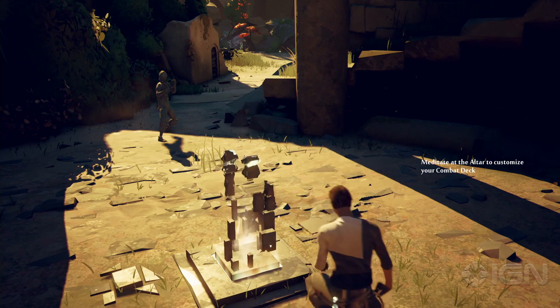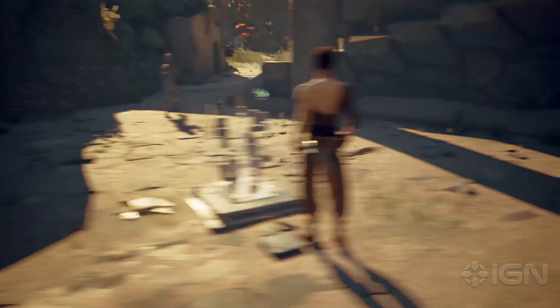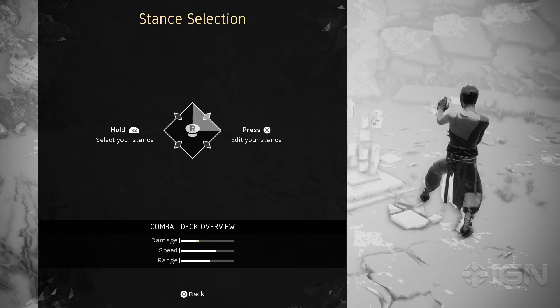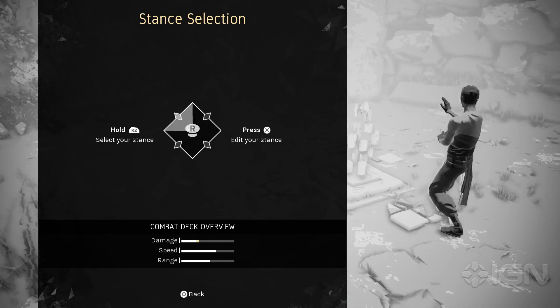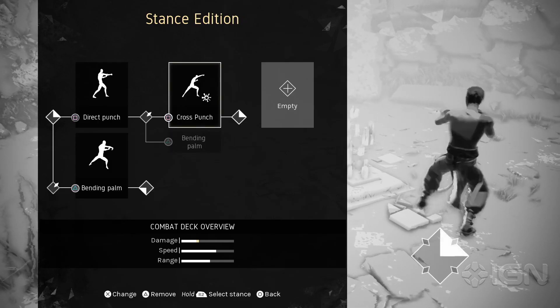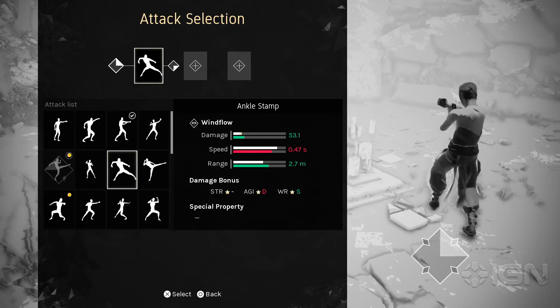Basically, when you're in combat or in your combat deck at any time, you can hold R2 and use the right stick to change your stance. Depending on the stance you're in, you have different attacks at your disposal, and these attacks can be customized and replaced as you wish.